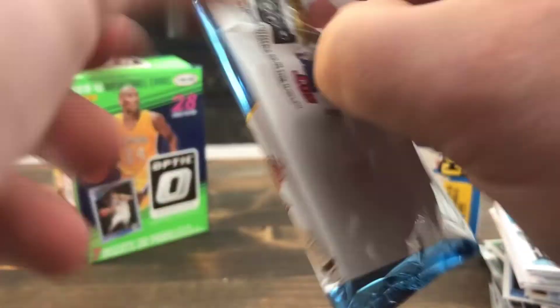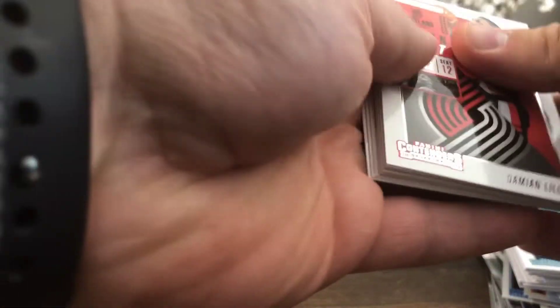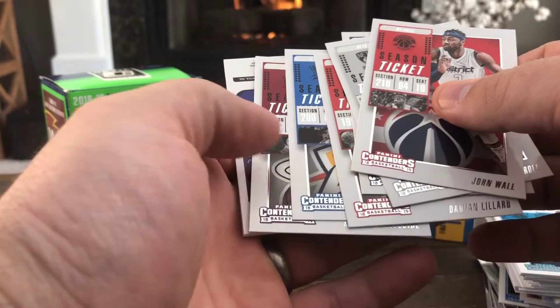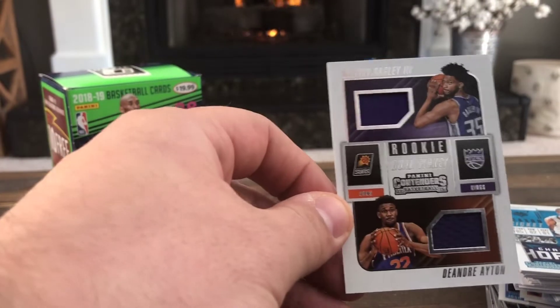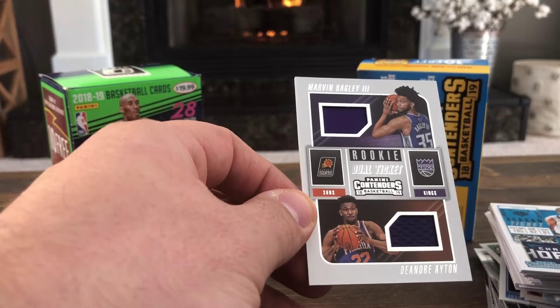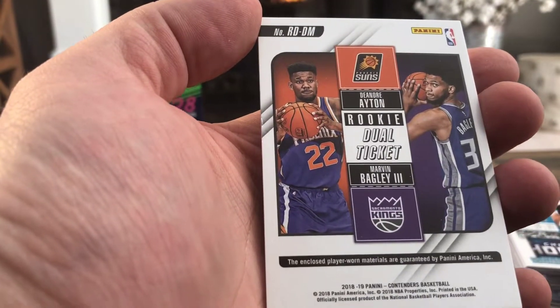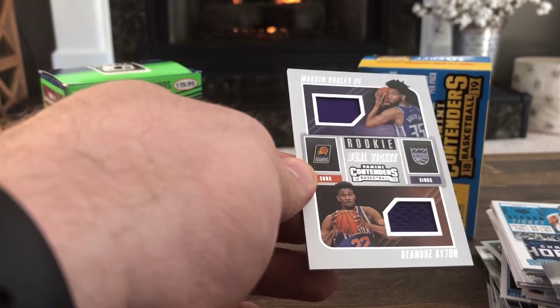Last pack — this one should have an autograph or jersey card. Feels like it's going to be a jersey card unfortunately. John Wall, Damari Carroll, Kyle Kuzma, Lillard, Westbrook, Hassan Whiteside. Looks like we got a dual ticket — Ayton and Bagley jersey card. Not an autograph, that would have been a lot cooler, but still not a bad jersey card. Too bad they're not patches.